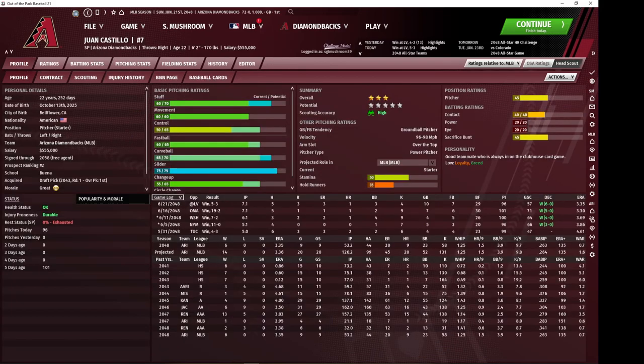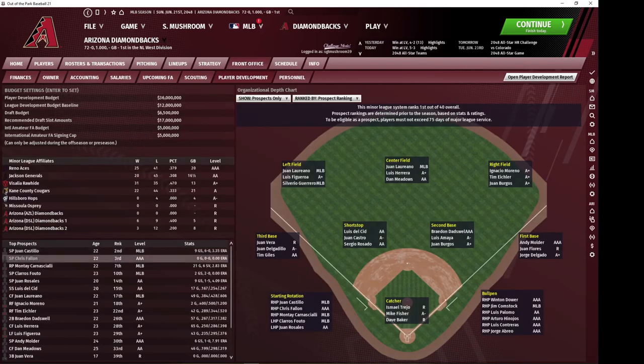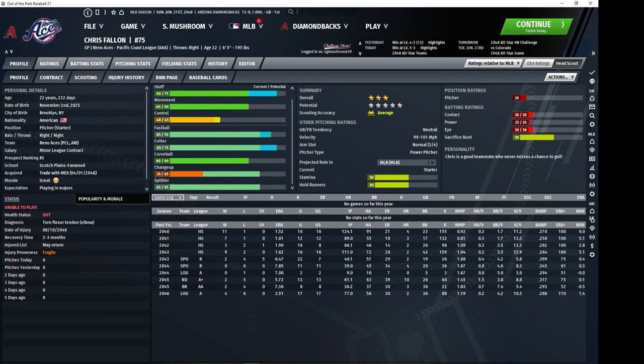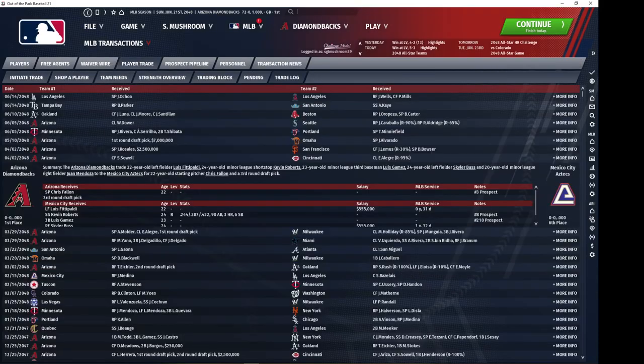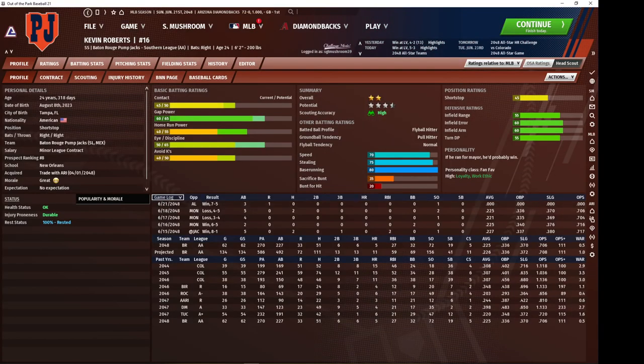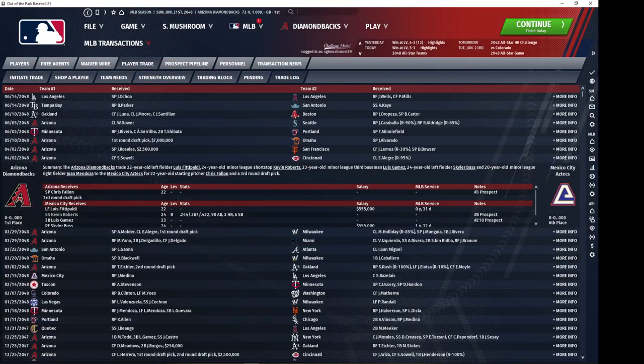Juan Castillo we've already covered. Chris Fallon — my ace in the hole — is going to soon join our rotation. He has really high stuff, good movement, and about average control. We also got him from the Aztecs recently. We gave up a shortstop prospect who's really quite good, but of course he's not going to outdo the other shortstop prospects we have, and he's also got to beat Razo.